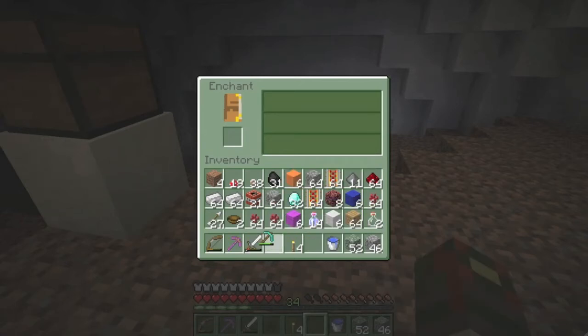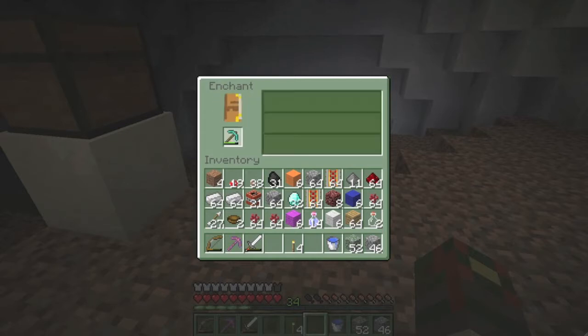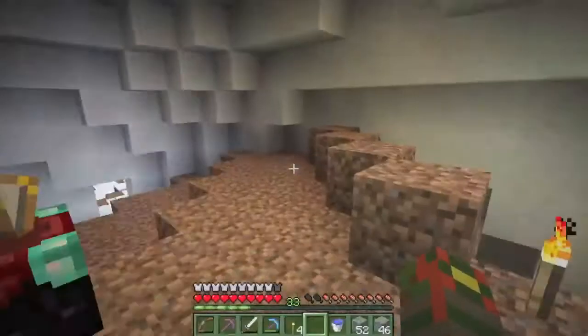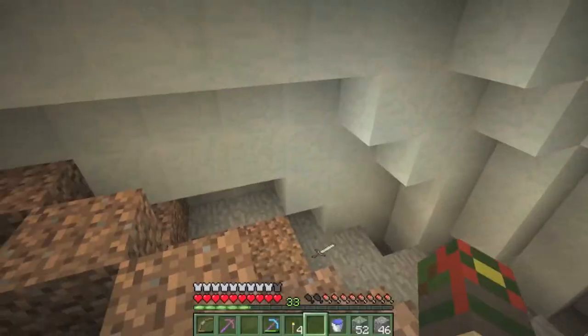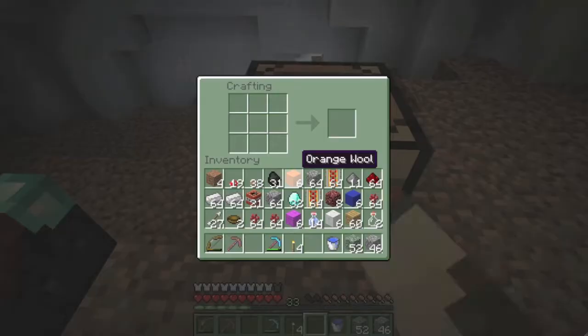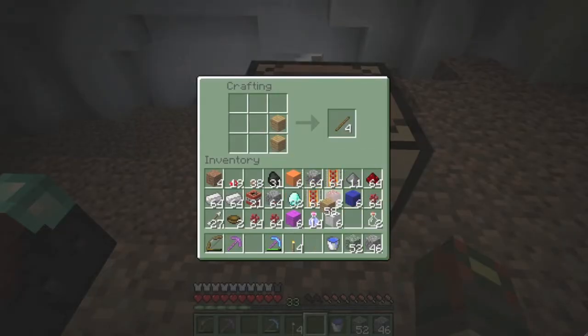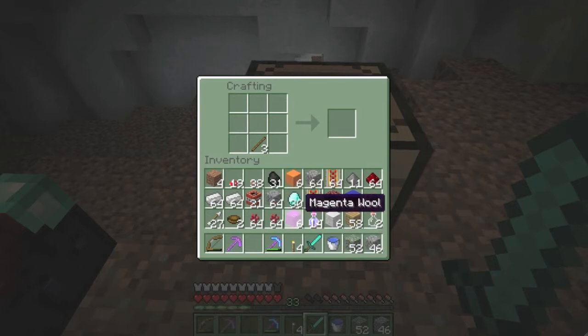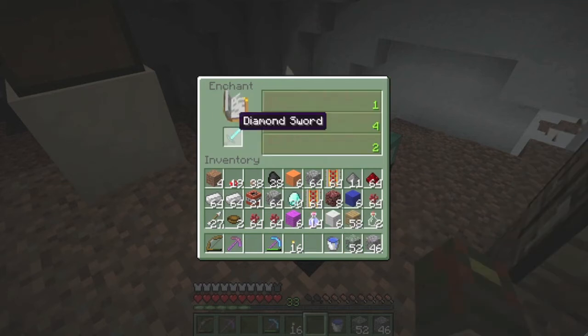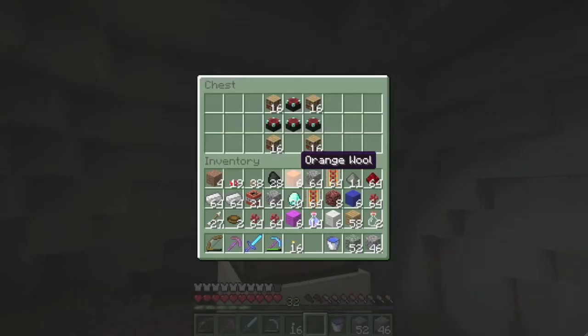So this was made when bedrock fog still existed. Let's get rid of this. Diamond sword? Yeah, we're enchanting it. Get rid of the sticks. Smite for zombies and other things.